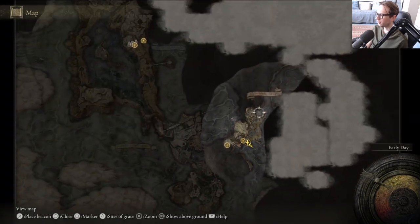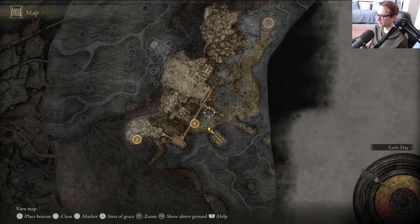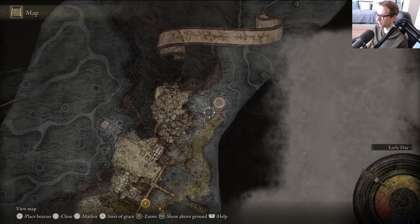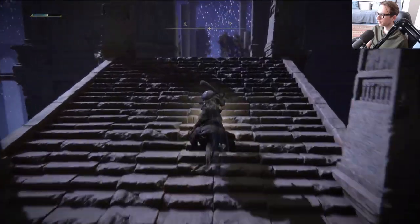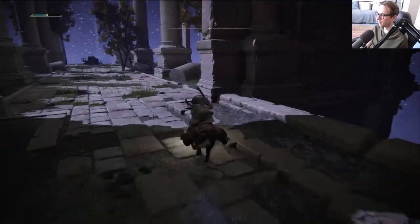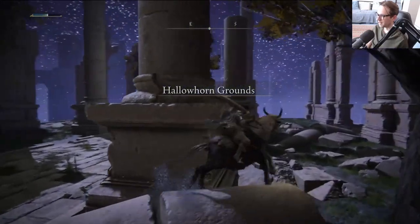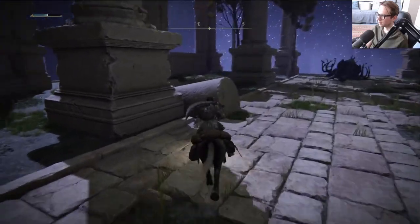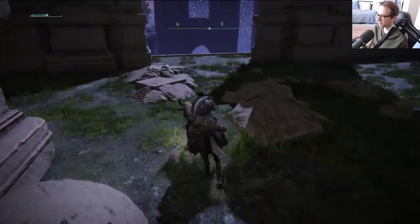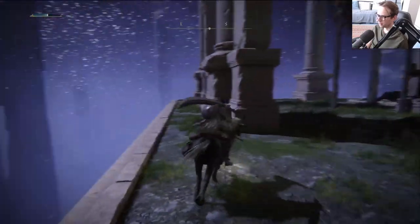They do have maps! Oh, cool — okay, this is not too big. That looks like an Evergaol. Let's have a look around. Hallowhorn Grounds — I love the names of everything. That is definitely an enemy. Probably something that's going to screw me too.